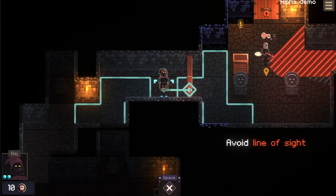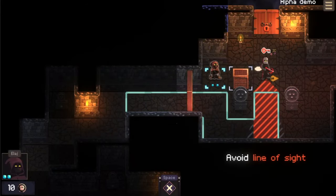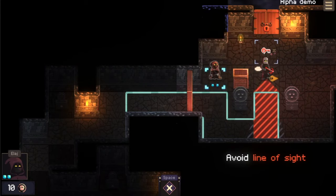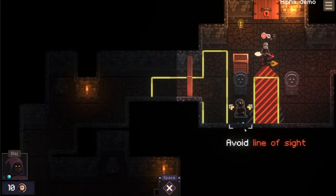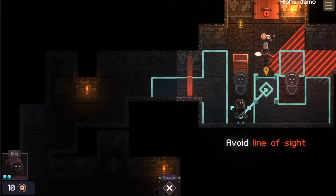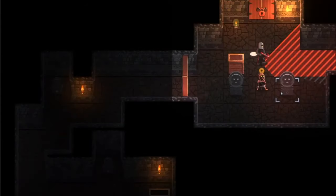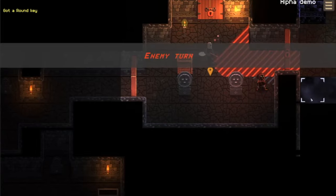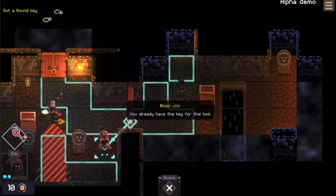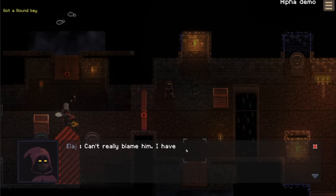We're peeking already? Avoid line of sight. Let's go here — he's just turned around a little bit. Need a round key to open. I think he's got a round key, maybe. Let's pass the turn so he moves again, and then we can come here. Round key — click to pickpocket. Thanks for the key. Now let's move here and go both places. I already have the key for this door. He chickened out — can't really blame him.